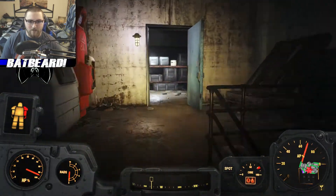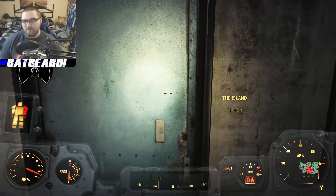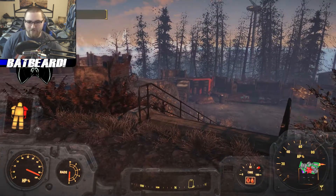I kind of hate that every time I get out and back into the power armor I have to turn the light back on. It's a minor annoyance - shouldn't the light stay on until I turn it off? Yes, let's go create chaos... Well, this'll be fun - he's the fun guy.